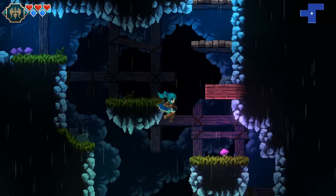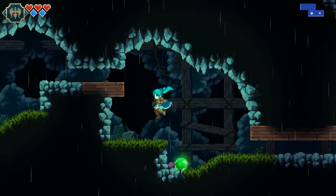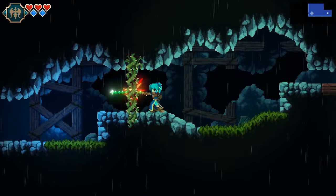I guess they want to show you where you're eventually going to be trying to go, but you've got to find a way in there first - so they have you find it on your own. Classic game design 101. This is what they advertise: 16-bit metroidvania adventure action awesomeness.